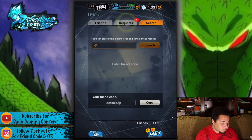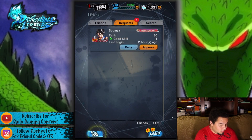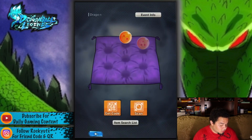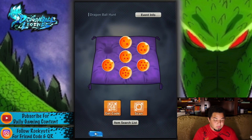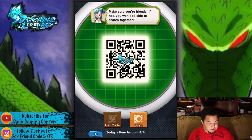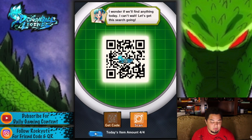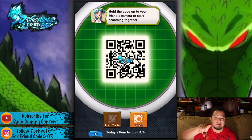You're going to go to 'requested' and make sure it's approved, otherwise this won't work. Once you're already a friend, go to Dragon Ball Hunt. You're going to give them your QR code, and then what they'll do is scan it. You're always going to need two devices because you need to scan off of something. This is with your friend right next to you or you have a picture of it, but it has to be done within five minutes and you have to be in the same region or it won't work.